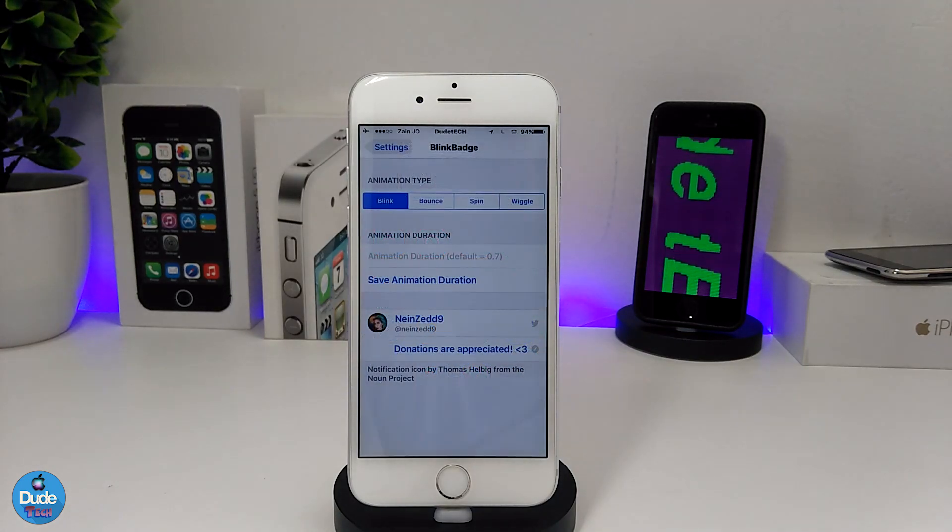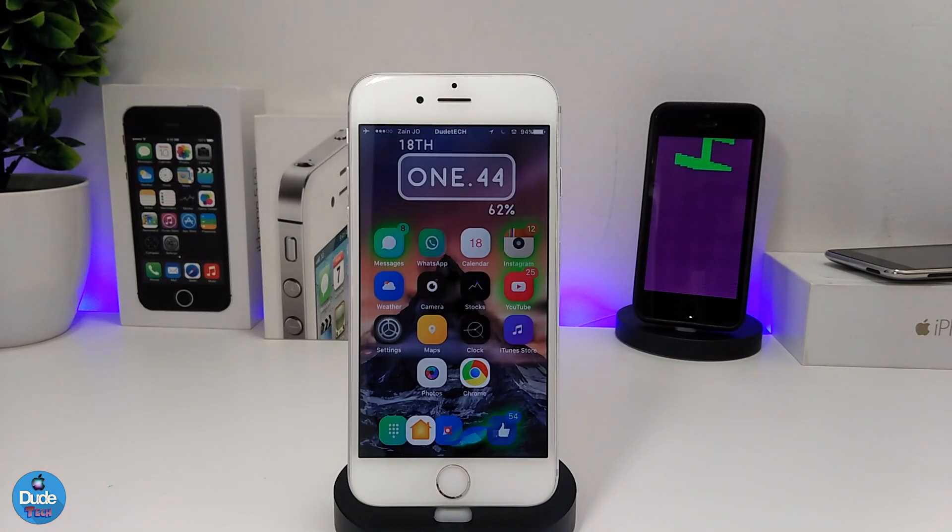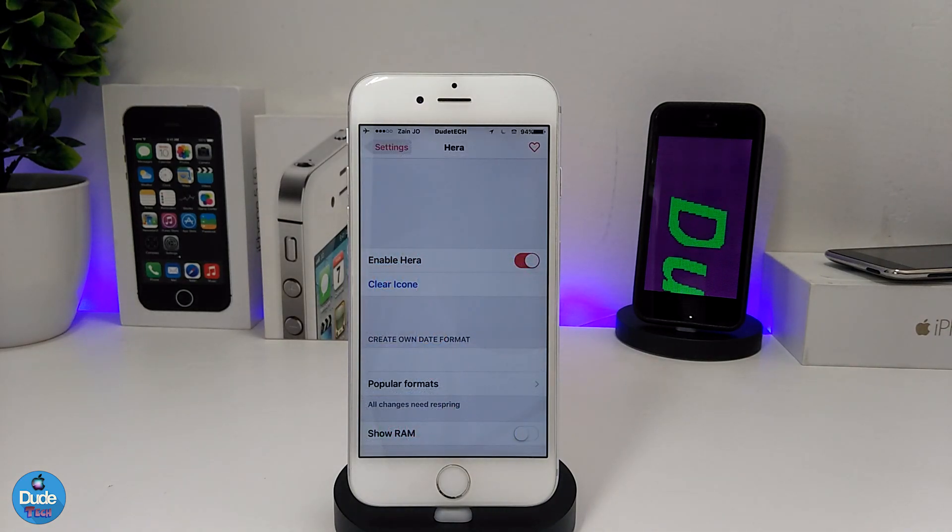Under the settings you have four options to choose from. I already selected the blank style, but there are three other options so you can pick the style you want to set on your iDevice for your badges. It's a really beautiful and nice tweak — highly recommend you give it a try. That's BlinkBadge.